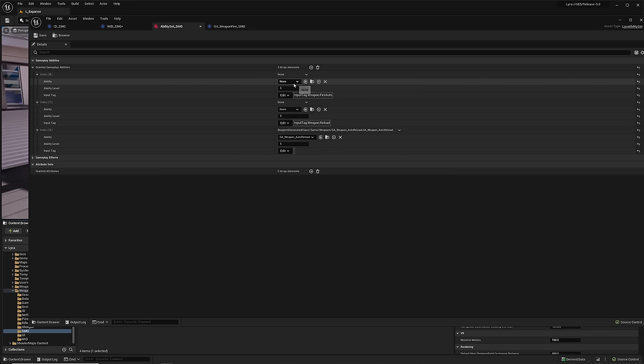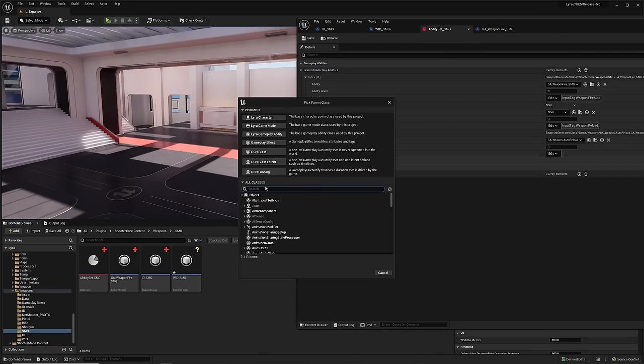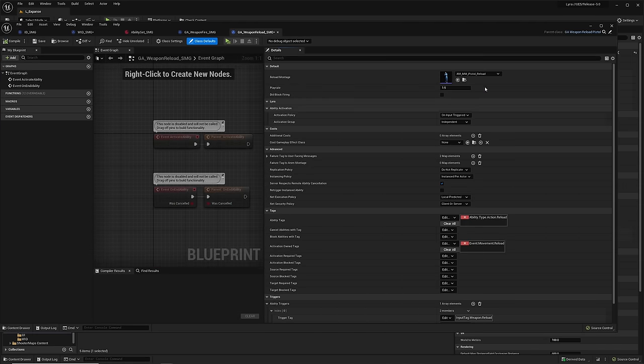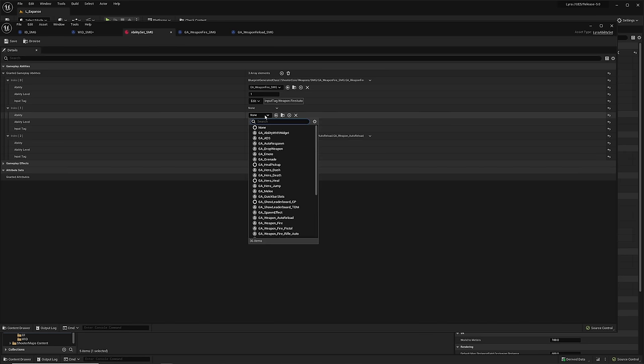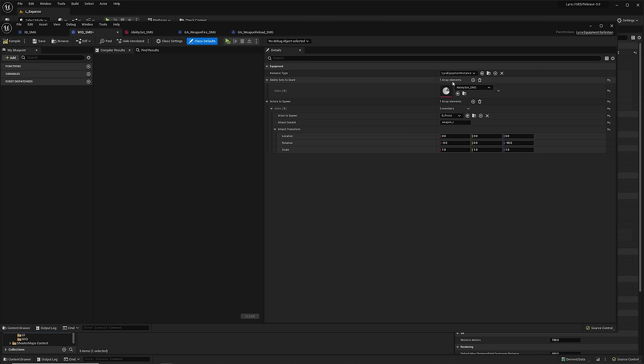Go into the ability set and set up the new SMG weapon fire. Now create the reload ability. Right-click, Blueprint Class, search Reload, take the pistol version as a base. Name it Weapon Reload SMG and open it up. The animation is already set from the pistol. We want a quick reload. Compile and save — that's all you have to do. Add this to the ability set as the reload, alongside the fire SMG, reload SMG, and auto reload. Save.